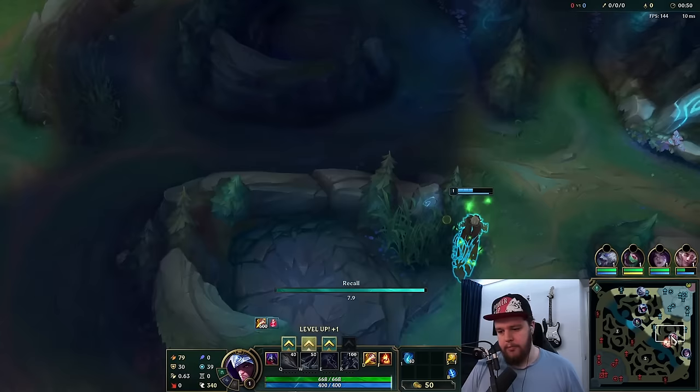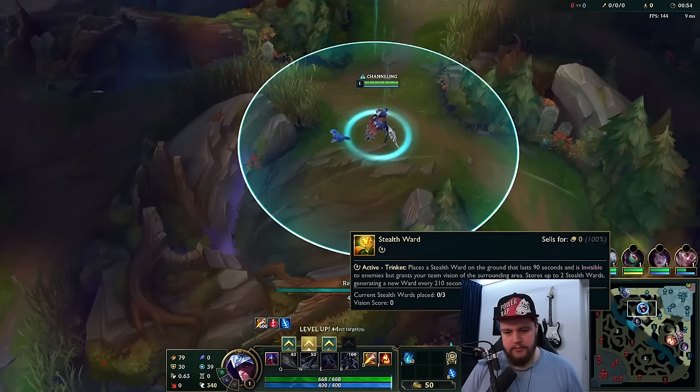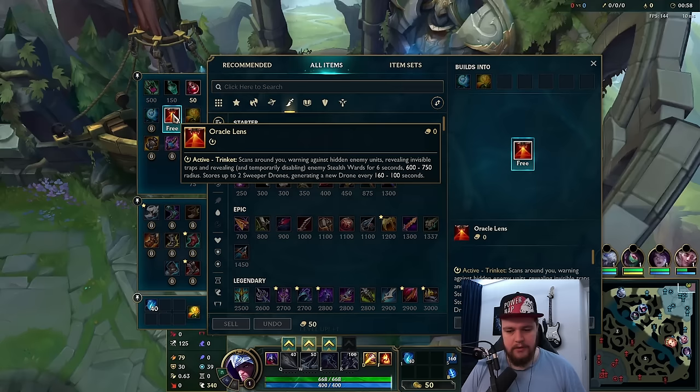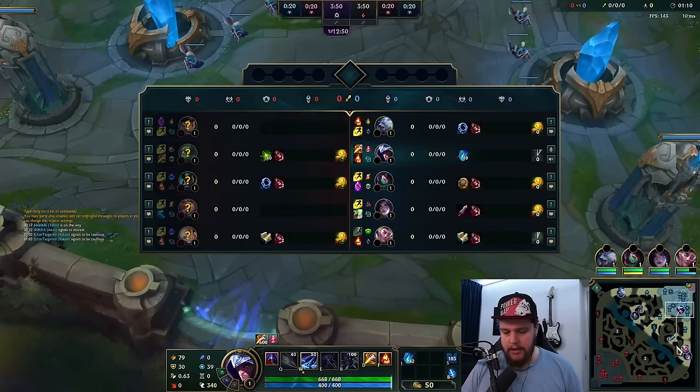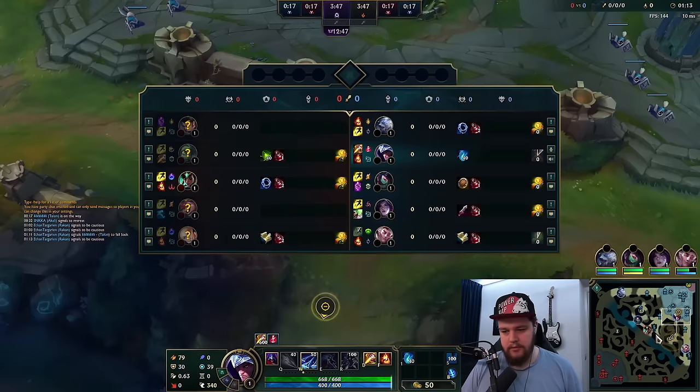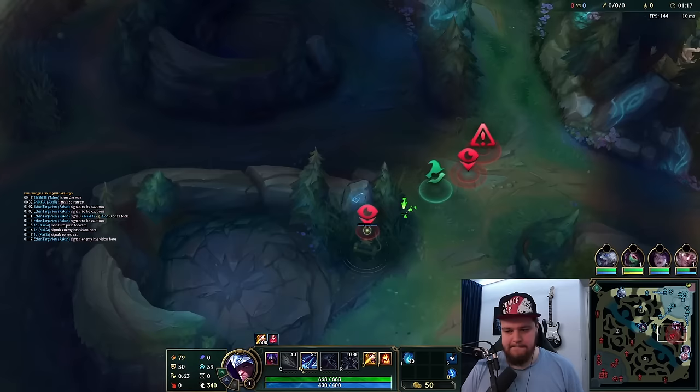I'll place the ward here like I would usually do anyway and see if they leave. The ward placed, so it should be fine. I think it's not gonna pose much of a problem. We're just gonna place the ward at the 50-second recall spot over there — don't need the potion to clear either. I highly doubt the enemy team is gonna stick around here.